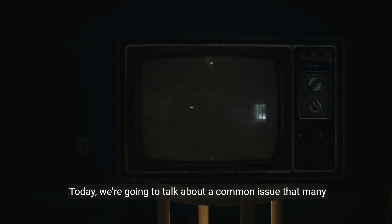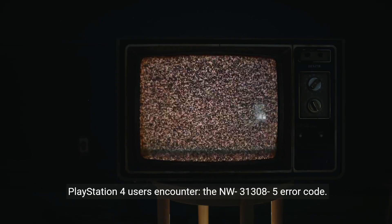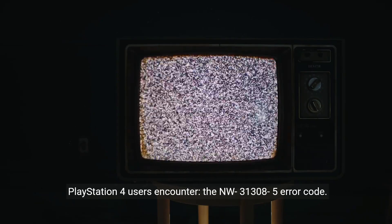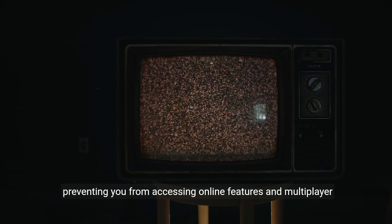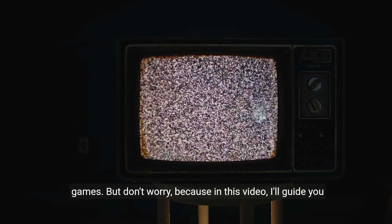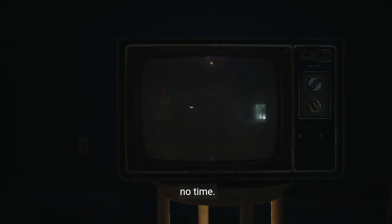Today, we're going to talk about a common issue that many PlayStation 4 users encounter: the NW-31295-0 error code. This error code indicates a problem connecting to the network, preventing you from accessing online features and multiplayer games. But don't worry, because in this video, I'll guide you through the steps to fix this error and get you back online in no time.